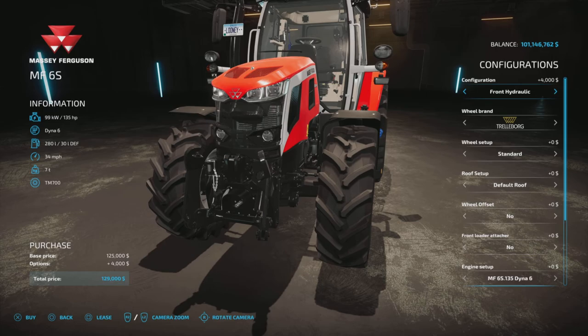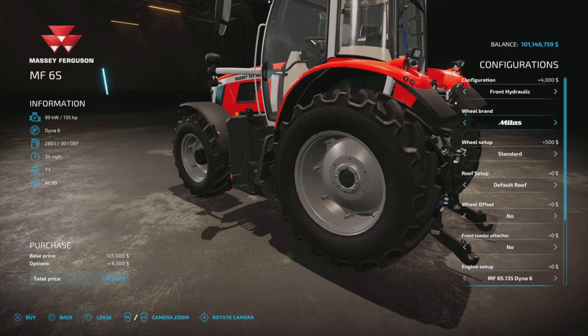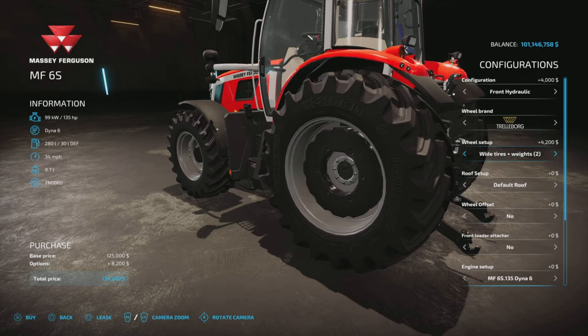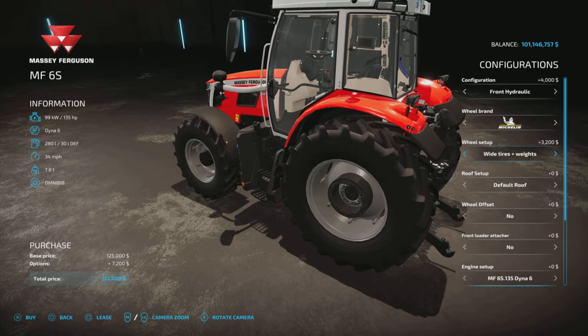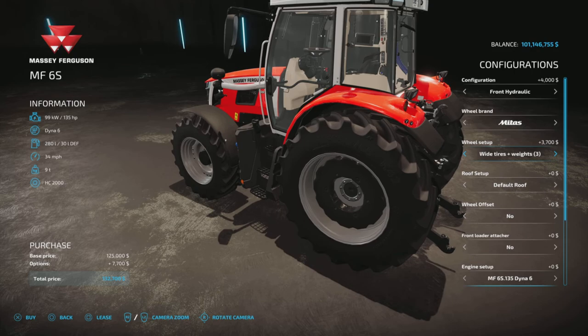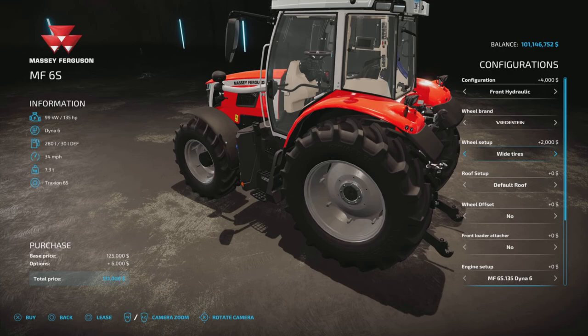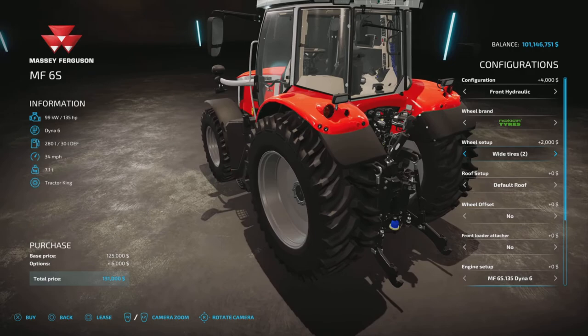For wheel brands we have several options: Trelleborg, Michelin, Continental, Midas, BKT, Verticy, Nokian, and back to Trelleborg. The usual suspects, nothing unusual in the tire choices. The weight style changes slightly for some of them - some tires have a larger or smaller weight. For Nokian we have the three varieties of Nokian tires.